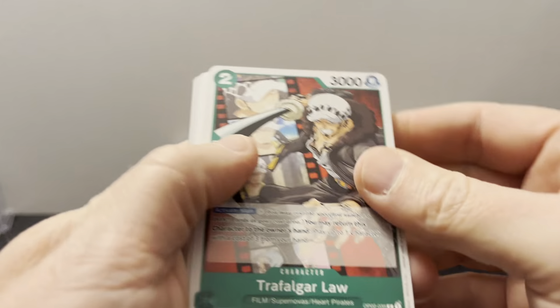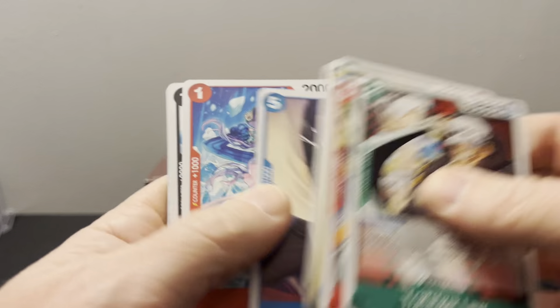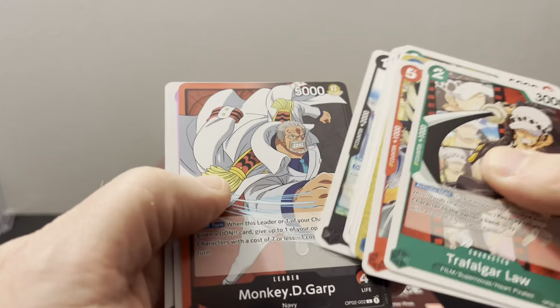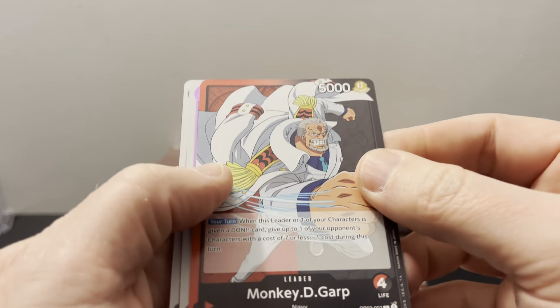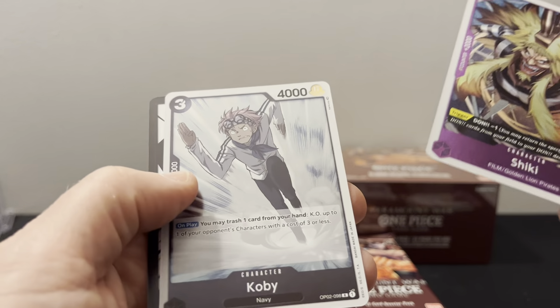My dog's kind of antsy because it's been raining here and I wasn't able to take her to the park, so she's kind of being a little stinker. We got Monkey D. Garp leader — very cool. Shicky and Kobe — I don't think I've seen those.